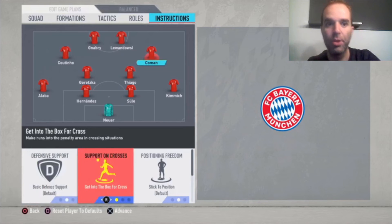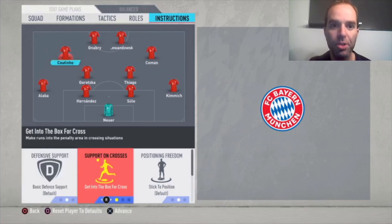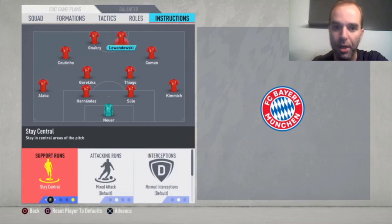For Koeman, the only thing I change is get into the box for the cross — so when someone is going to cross the ball he will be in the box as an extra option to score. The same for Coutinho: get into the box for the cross. For Lewandowski, the only thing I change is stay central, so he's not running to the sides all the time. He'll also drop back a little bit to make himself available in possession, so you can pass to him and he can distribute to Koeman, Coutinho, or play a through ball to Gnabry, or play it back to Thiago or Goretzka.